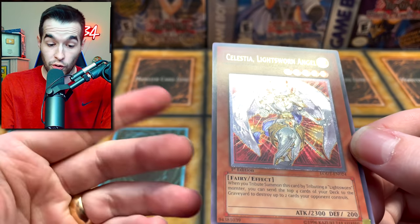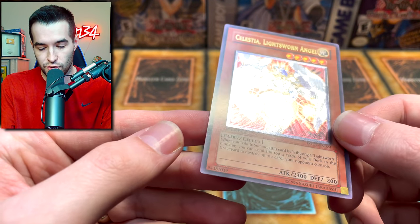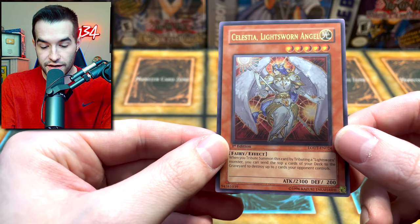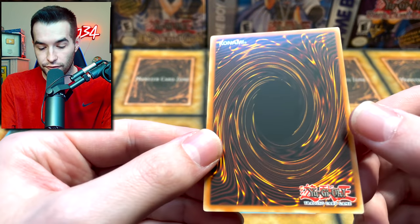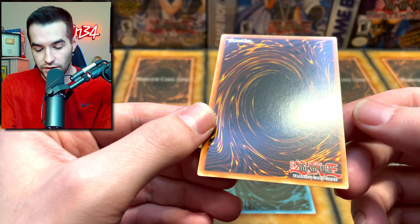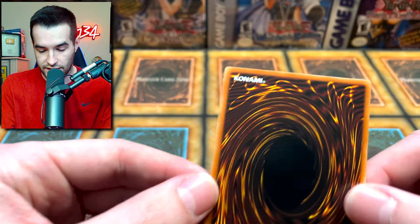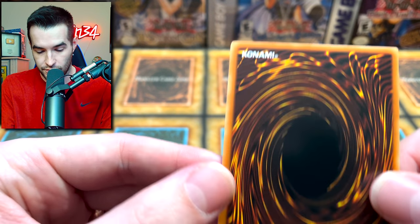This card is in pretty good condition — I should say girl. Very nice on the front, just super pretty on the surface. Centering is pretty nice on this card. It's looking like we have a good chance off the front. The back does have that Ultimate Rare indent a little bit, but it's really not too bad. I don't see a lot wrong with this card, to be honest. Corners appear to be pretty good from the front and the back.